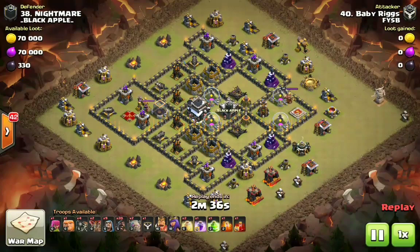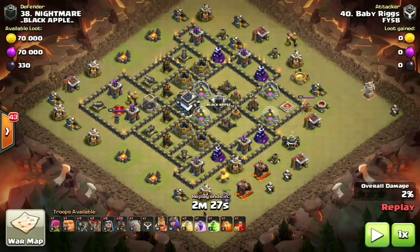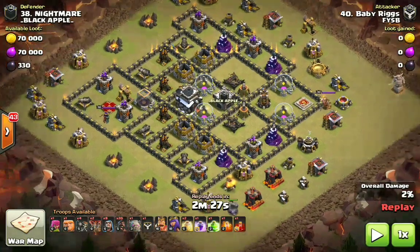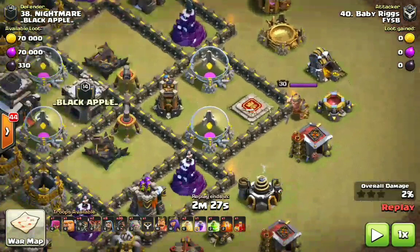The first attack was a fresh hit — we didn't know about the tesla, the cc contents, or where the giant bombs were. This one is going to be a cleanup. Notice how the heroes are split here. This is also a mini base identification segment, not only to highlight what's possible at Town Hall 9 with level 16/18 heroes, but look at this base — it already defended one attack, and the king is over here.